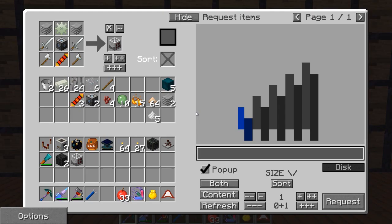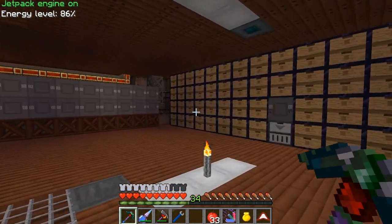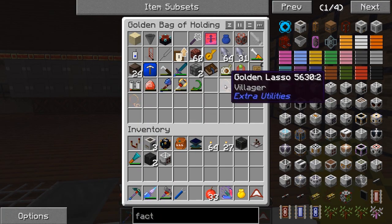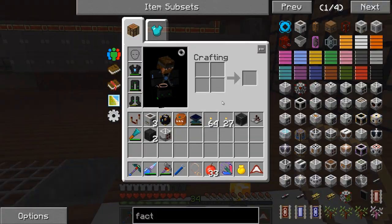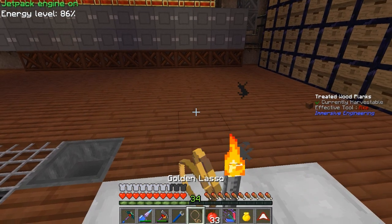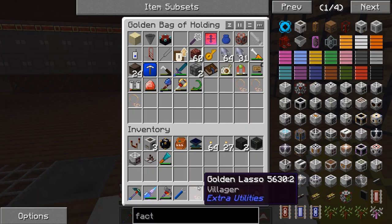We're also going to need some emeralds. There's a little bit of an issue in the fact that I don't really have a lot. I've been mining like crazy in extreme hills biomes, looking in the nether, and I totally overlooked the main thing that also gives emeralds — villagers. I made some of these golden lassos: a little bit of gold, some string, and an eye of ender will yield you a golden lasso from Extra Utilities.